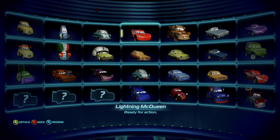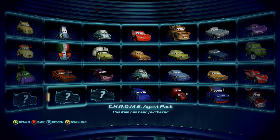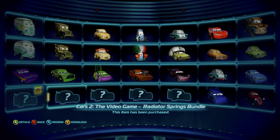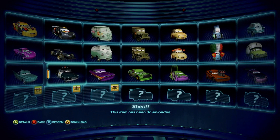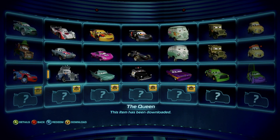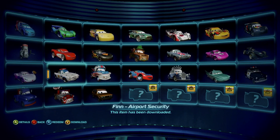So you go into the garage and go here. I have all the characters - I bought like all the corn packs, Radiator Springs packs, and everything. That's how you get all the characters on Xbox Series X. The Queen is free, so that's separate, but every other pack costs real money.